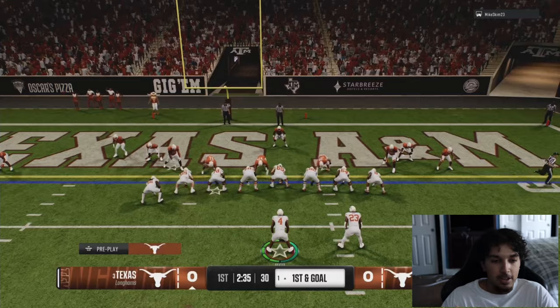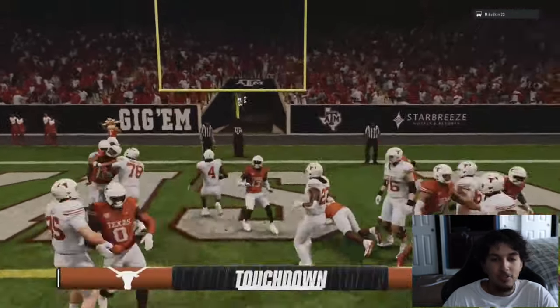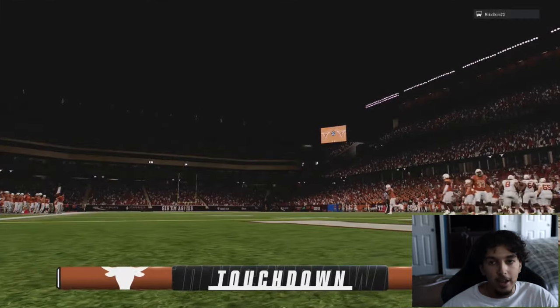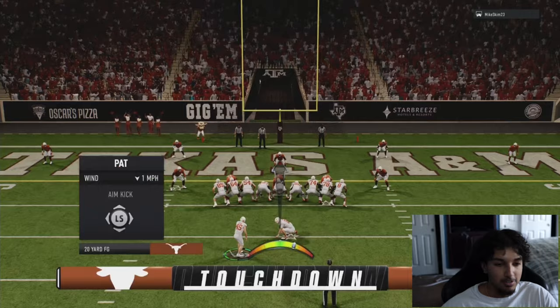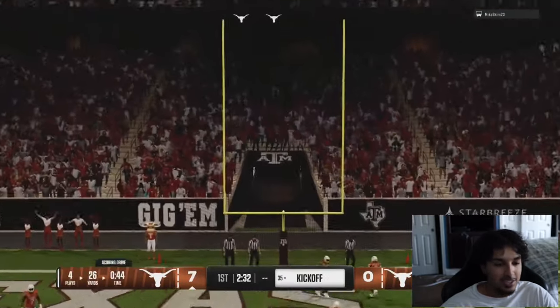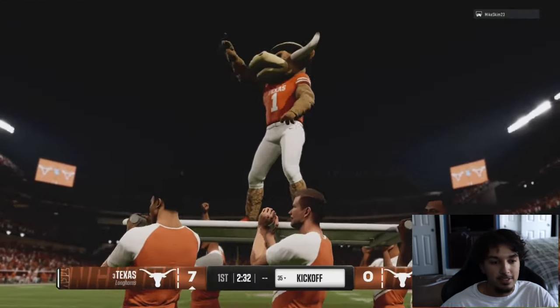Right here we're gonna be in wildcat — it's just so good down at the one. It is cheesy, but I'll run wildcat any day of the week on a first and goal at the one or two. I don't care if you call me cheese for it — I understand it's cheese, but I just want to convert my short down distances. I don't do the judkins spin or anything like that.